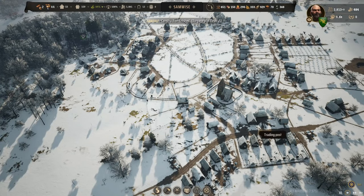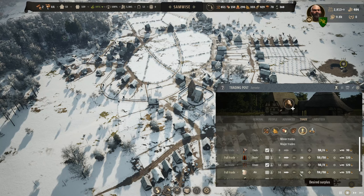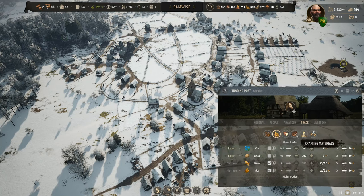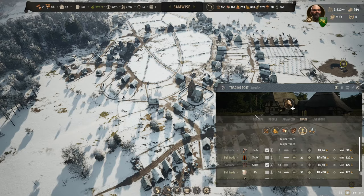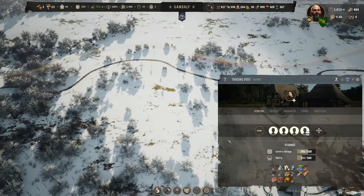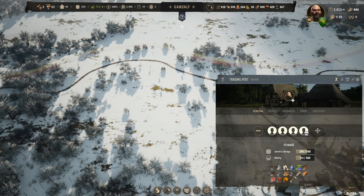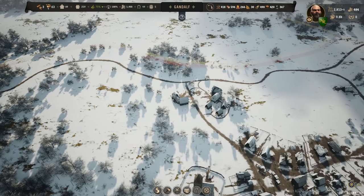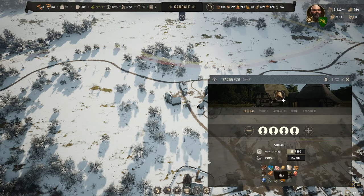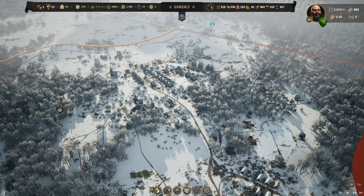We haven't been to Samwise yet this episode, so I should spend some time over here. We are all planted and everything is growing. We are chewing up the grains — there's no wheat left, but there's a lot of flax. Getting back to the trading system — flax, we're keeping a hundred of everything. After a hundred, we're willing to send it out. It's only going to go out to Gandalf, because Gandalf is the only other one with a weaver. Gimli is going to concentrate on metal. Maintain a hundred over here and here. So maintain the same quantities on this side too.